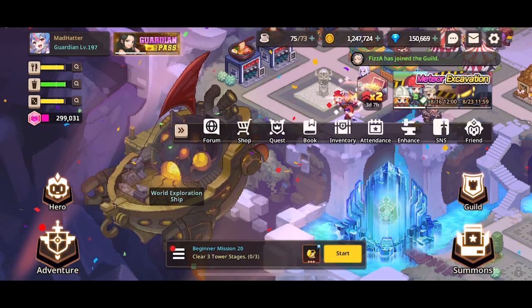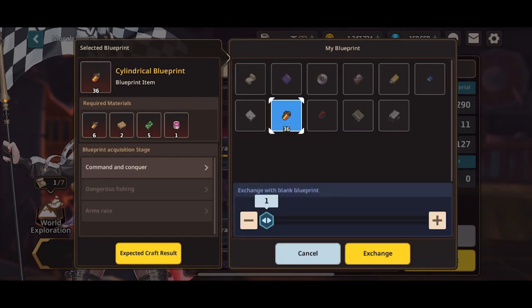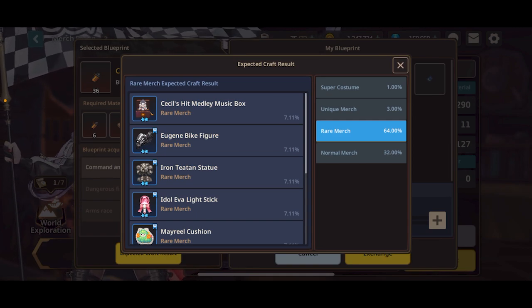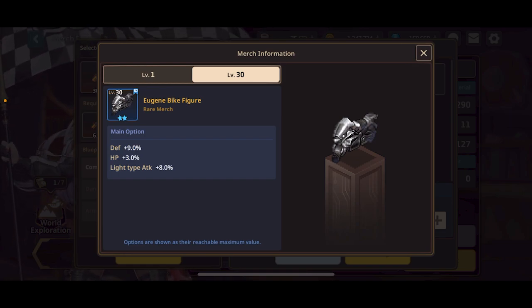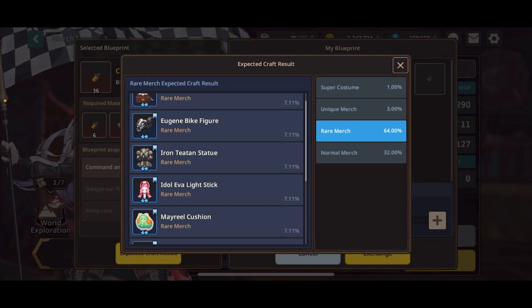The best value for a new player is going to be your elemental merges. As you're crafting merges, you're going to be getting some blue merges — two stars — and they're the same ones available in every single merge blueprint. These are your rare merges, and they all have different effects varying from boosting a specific element's attack to having miscellaneous effects. For example, Eugene's Bike Mirror Figure provides 8% light attack at two stars, and its stats increase as you level it up. The more important part is the additional elemental attack it provides. Focus on the elementals — don't worry about miscellaneous ones.